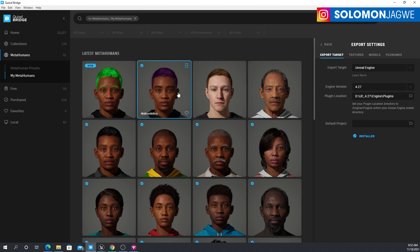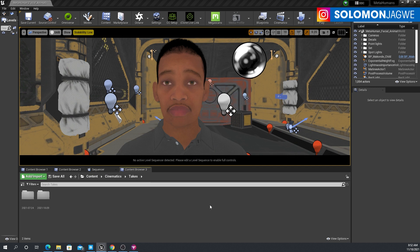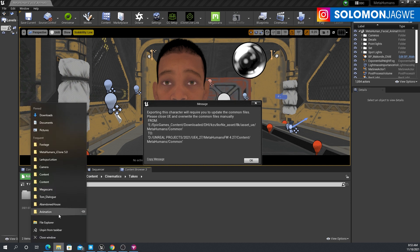When you're ready, go ahead and click on the export icon for whichever character you want. This is very crucial — that's why I was also suffering. When I click Export now, you can see it's working. Before I would get errors, but it has exported successfully. Now when I go to Unreal Engine 4.27, there's an error that shows up. It says: 'Exporting this character will require you to update the common files. Please close UE and override the common files manually from that folder.' The Epic Games content folder it has created is where I have the path for any Megascans that I download.